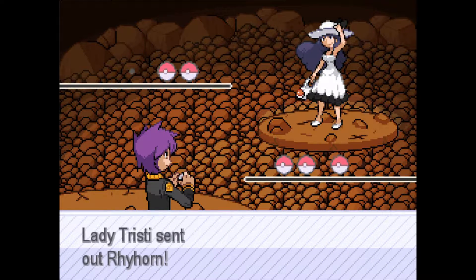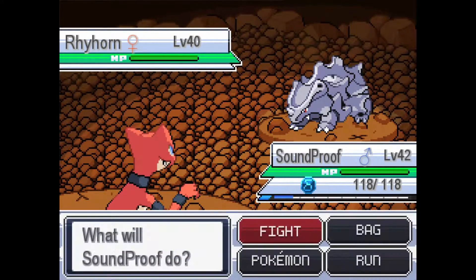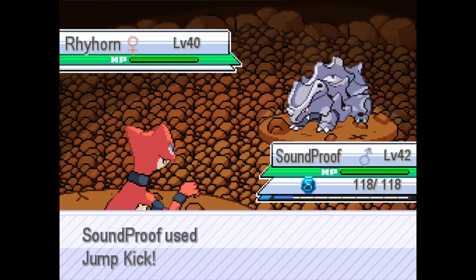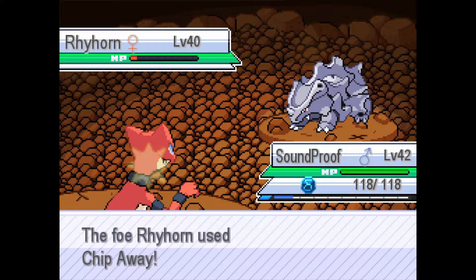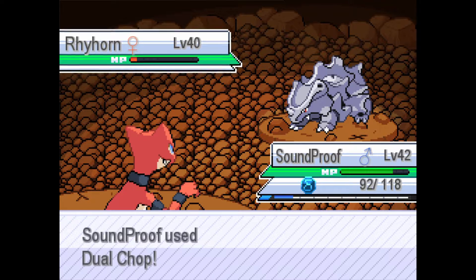We're battling Lady Tristy. She sends in a Rhyhorn — we should easily be able to take this out. Let's try a Jump Kick. We hit — that's nice. It survives at low HP. Let's chip away with a Dual Chop — that's gonna take him out.